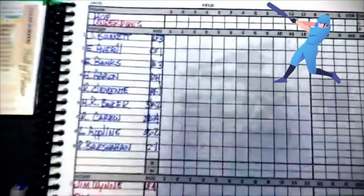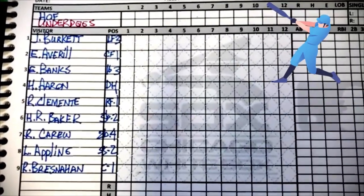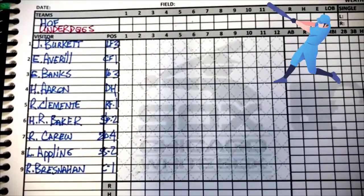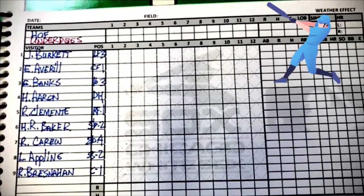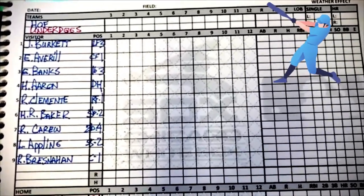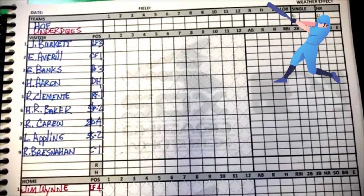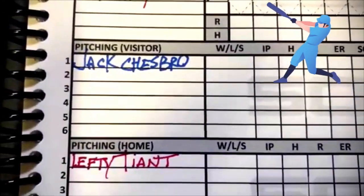For the Hall of Famers: Jesse Burkett leads off in left field, Earl Averill bats second in center field, Ernie Banks bats third at first base, Hank Aaron is the cleanup DH — yes, we are using a DH today — Roberto Clemente is the right fielder batting fifth, Home Run Baker bats sixth at third base, Rod Carew bats seventh at second base (he is a bad fielder, about the only chink in this team's armor), Luke Appling bats eighth at shortstop, and Roger Bresnahan is the catcher. Jack Chesbro will pitch for the Hall of Famers.